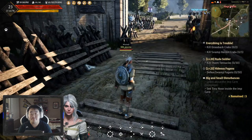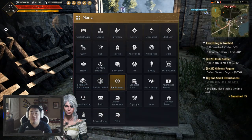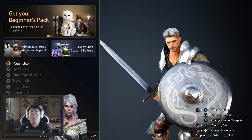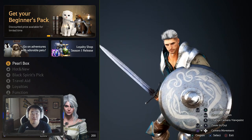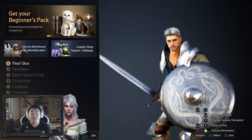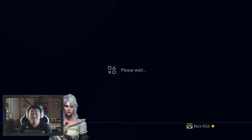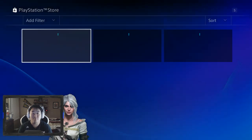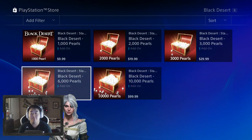Let's hop into the actual paid money section. You can see your pearl count in the bottom left. To buy pearls, you go to the pearl box which will pull up the PSN store or the Xbox store and show you the price of the pearls.